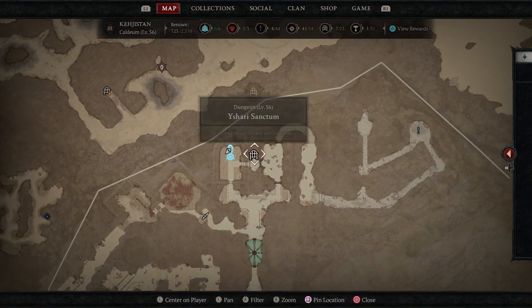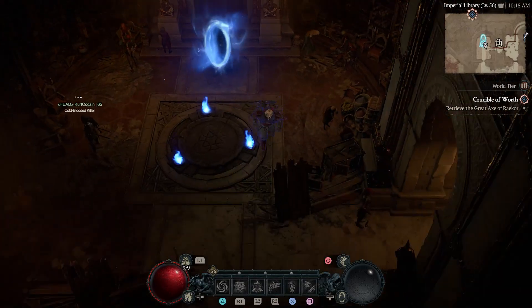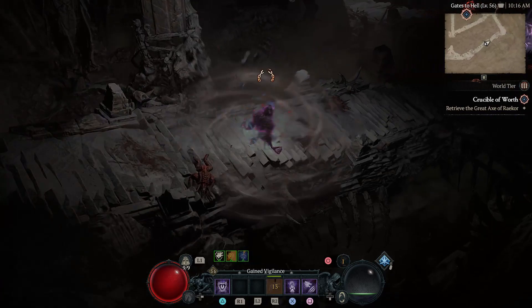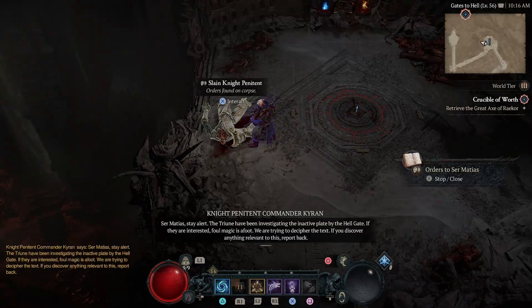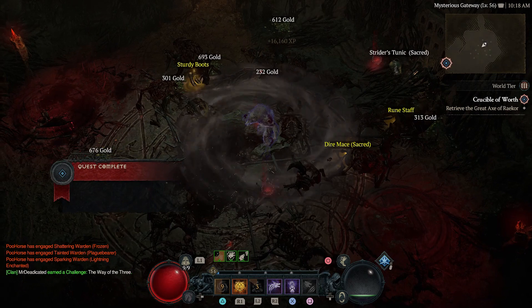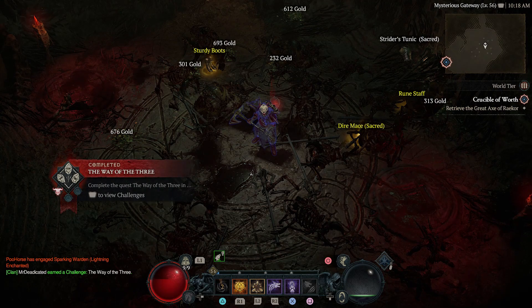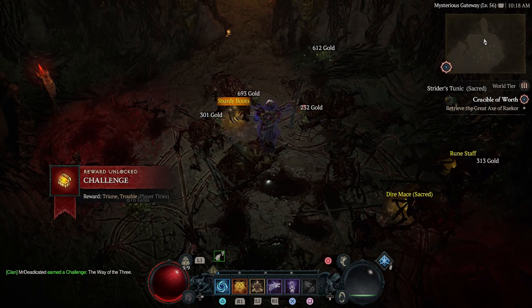For the final part, we're going to travel to the Imperial Library, where if you've cheered in front of all three statues, a quest will be unlocked named 'The Way of the Three.' When we accept the quest, we find an unknown altar that when interacted with spawns a mysterious gateway. I'm not going to spoil the ending, but at the end we get a few items, some reputation, and a unique title, which is what everyone wants. Thanks for watching — please consider subscribing and until next time, peace.